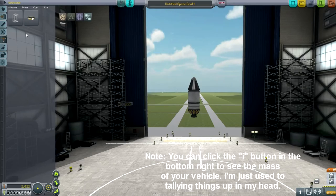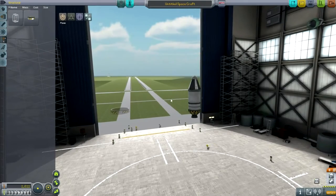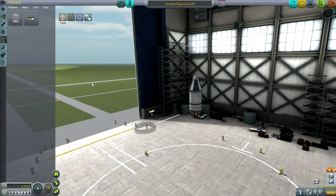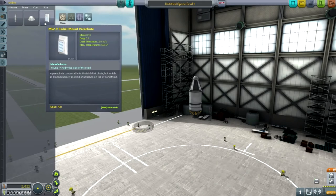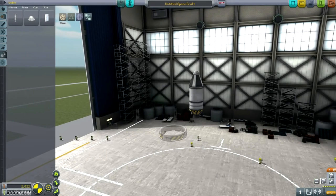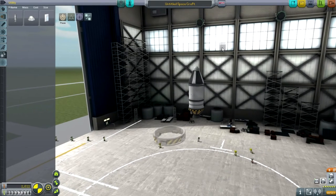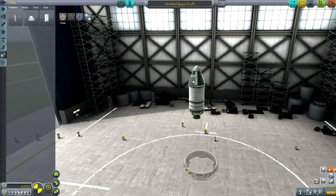I'm going to want to make this thing land. We've got the parachute, but I don't think it can carry all of this on its own. Looking at utility, we've got new radial-mount parachutes. Let's add 2 of those using 2-way symmetry mode. I'll use angle snap — 5-degree increments — to place them properly.